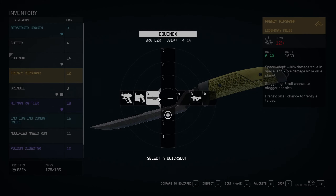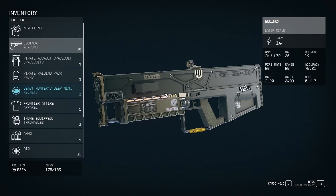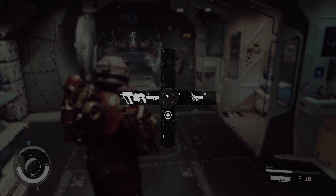Each slot also has a number or sign, so basically you can use it to quickly use or equip the item. For example, you can use one, two, three, the numbers four, five, six, or zero to use health for example, or the square brackets.